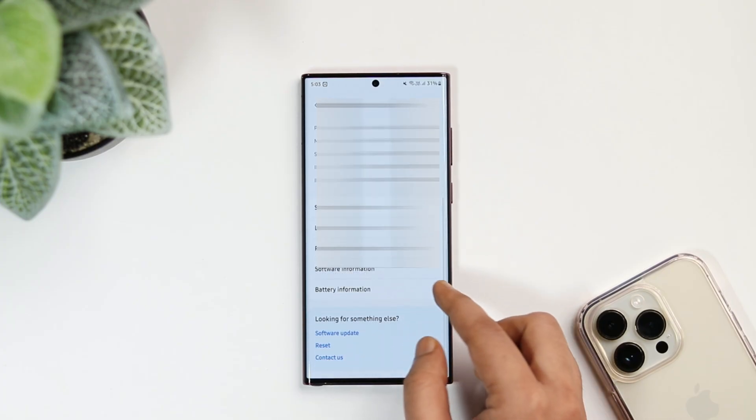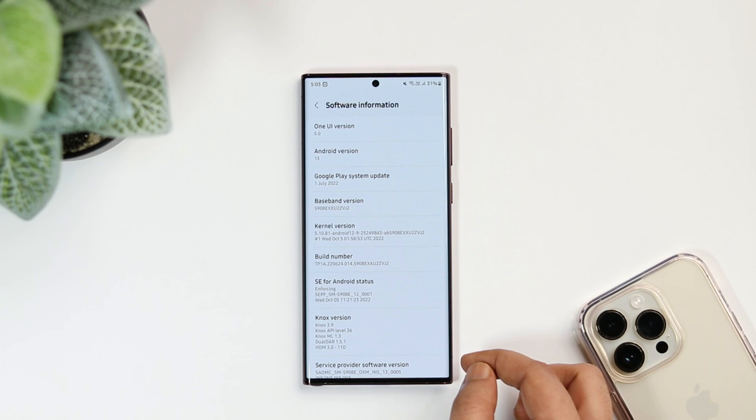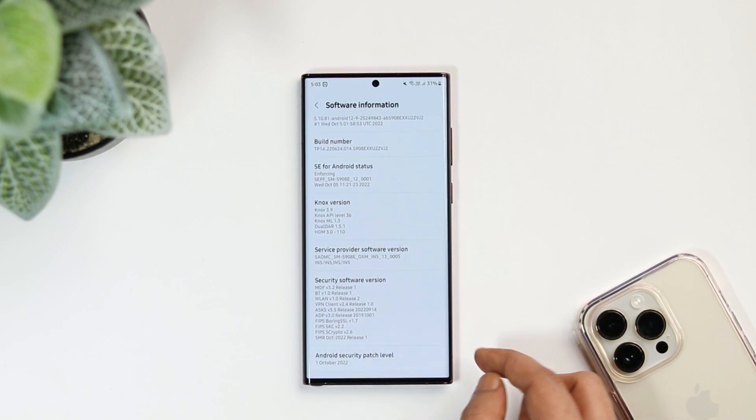If I go into the settings and then to software information, here you can see my device is already running on the latest security patch, that is of October.